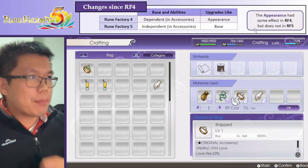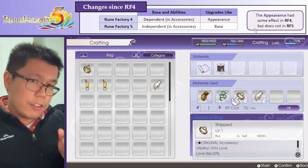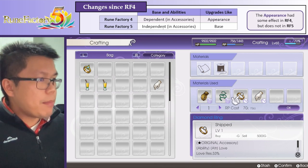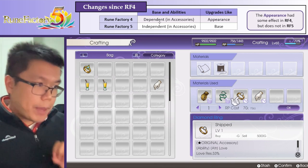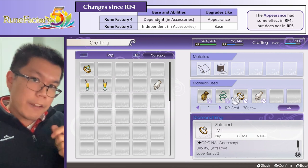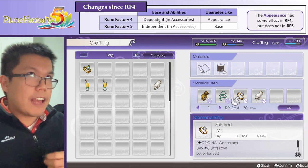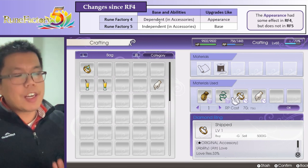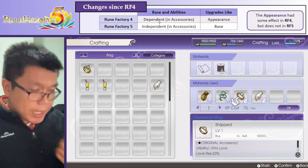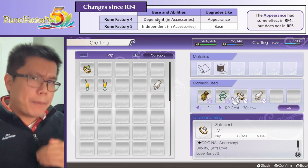So that's basically the main points for Rune Factory 5. If you're interested, there are still a few other differences compared to Rune Factory 4. The one we've spoken about so far is that the abilities and base are linked in Rune Factory 4 - they're dependent on one another. But in Rune Factory 5, we can control them independently, so we can make an item that looks like a diamond ring but doesn't have anything of a diamond ring other than the appearance. In Rune Factory 4, you couldn't do that.